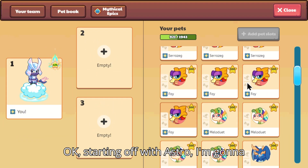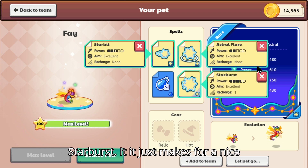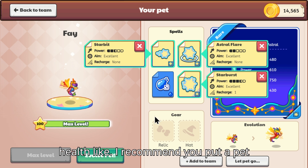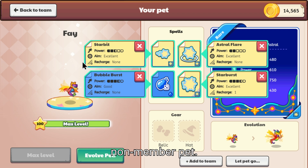Starting off with Astro, I'm going to have to go Fae here because Astro Flare is the main thing, plus Starburst — it just makes for a nice balanced setup. It does make up for the health. I recommend you put your pet gear on this guy, but these spells are probably the best you can get for a non-member pet.